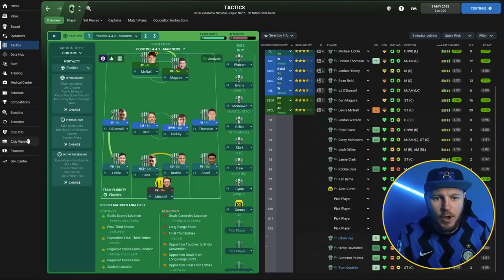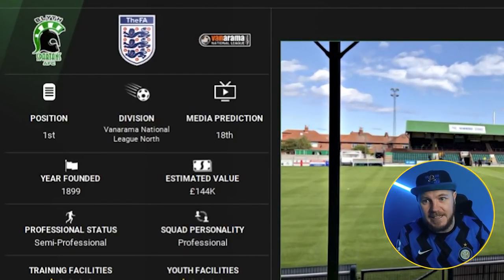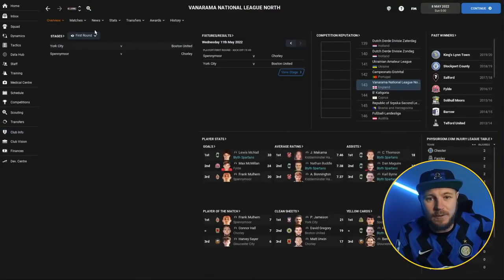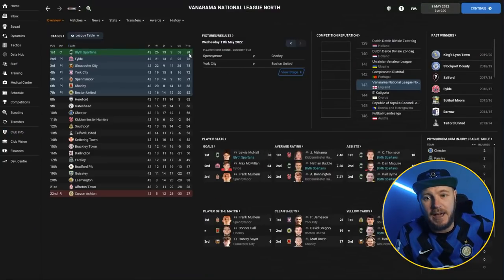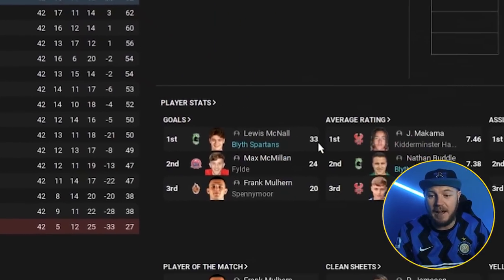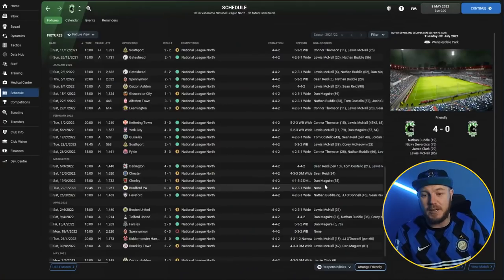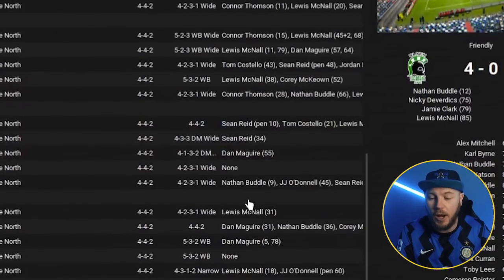With Blythe Spartans, who had a media prediction of 18th, Ryan managed to win the league very comfortably with 91 points, only losing three games. That is a massive achievement. Lewis McNally got 33 goals - you'll see a lot of his goals in the highlights. If we go through the schedule, you can see his name pop up a lot.